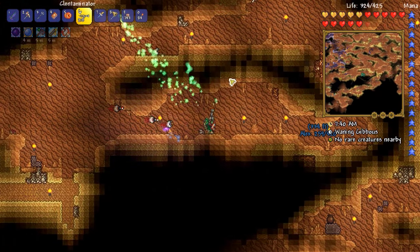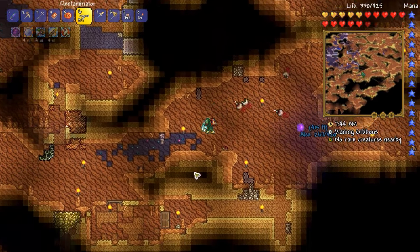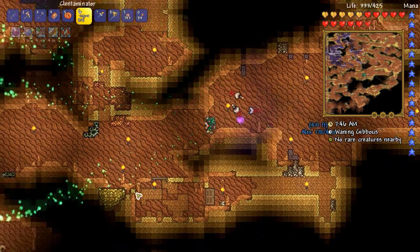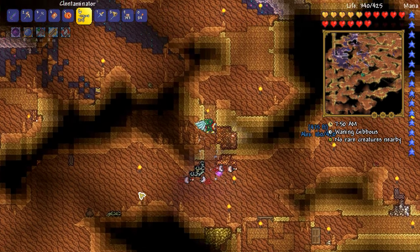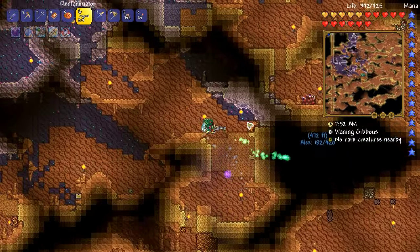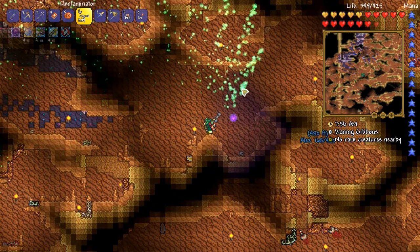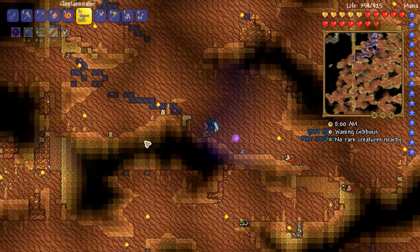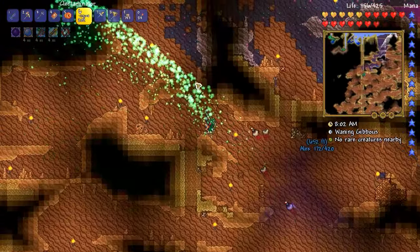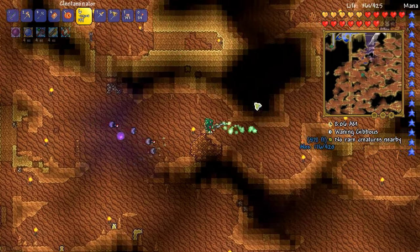You pointed out that the basilisks actually drop sturdy fossils, so you could get the fossil suit even if you didn't have enough of those that are just kind of spawned in the ground in your world, which is pretty cool — although not until hard mode obviously. Tune splicers hurt a lot and are very glitchy; I just got half of one on my screen a moment ago.